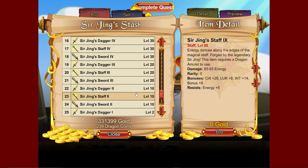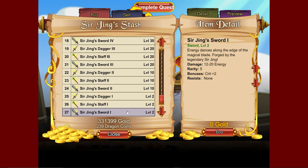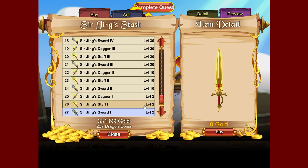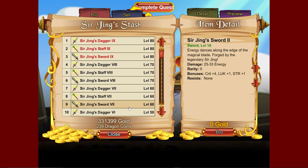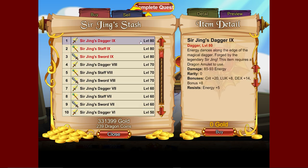You can use any of these weapons for the entire game if you wanted to. There's a sword, a staff, and a dagger. The damage values are at levels 50, 60, 70, and 80.